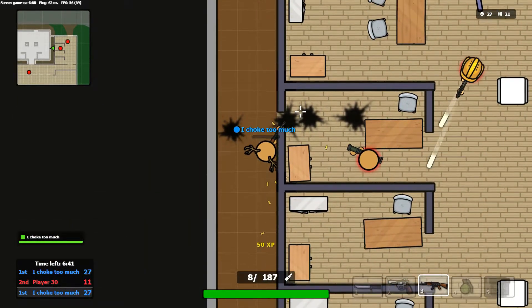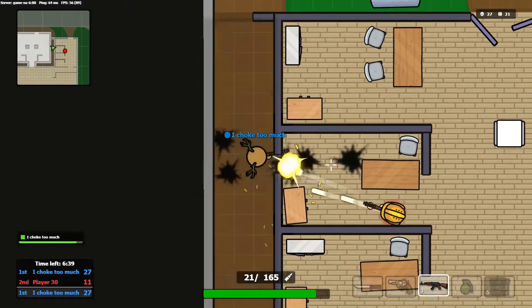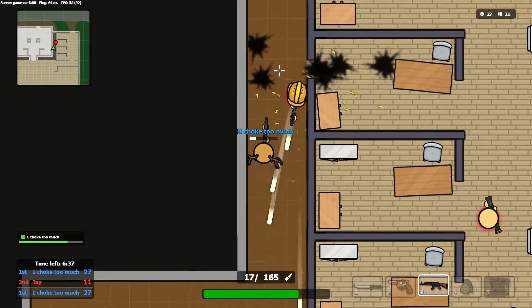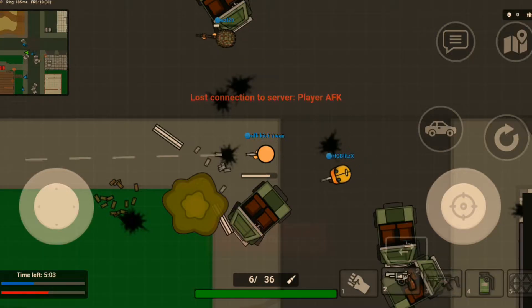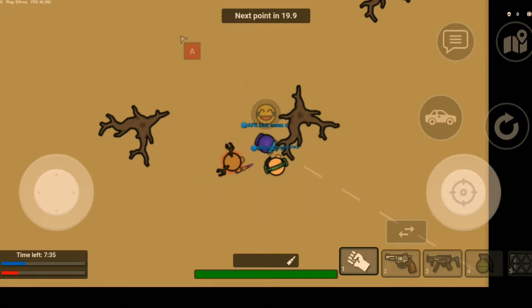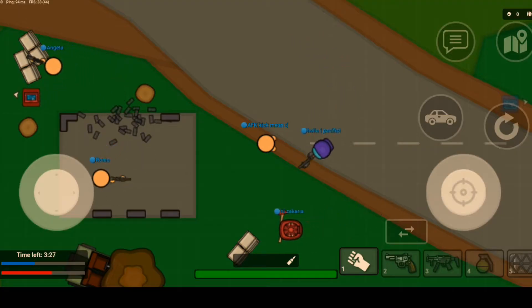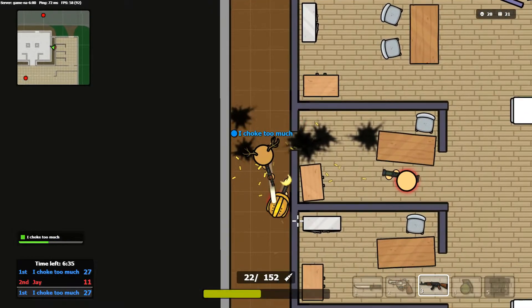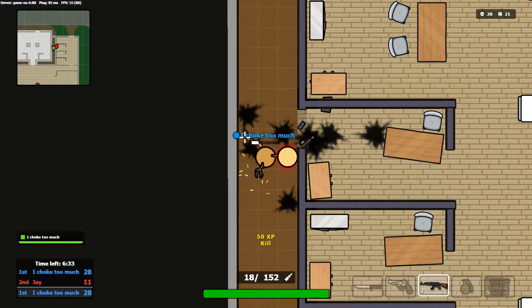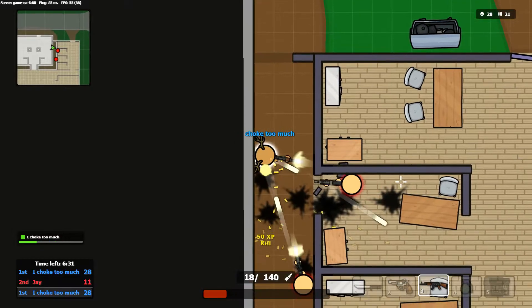I tried to find a way to AFK on mobile, but mobile is kind of relentless on the AFK kicks. You can get AFK kicked for walking, shooting, quick switching, taunting, and emotionally supporting your team by standing still — okay, I'm just kidding about that last one. But the point is, AFKing on mobile without getting kicked is kind of hard.